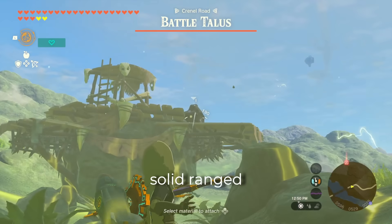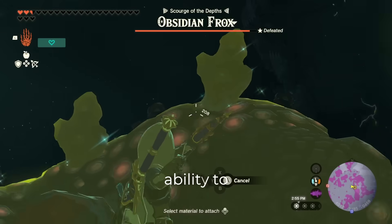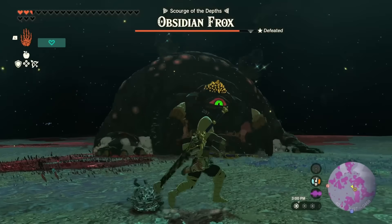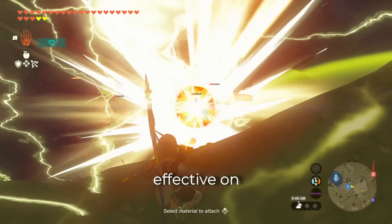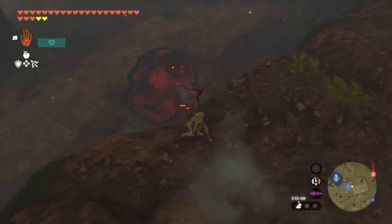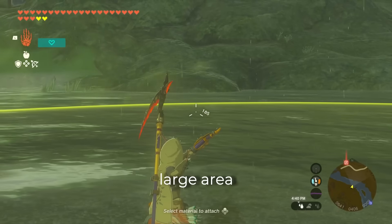She is a solid ranged option against Taluses and Frox. Use her ability to call down lightning on the deposits without needing to be on top of them. She's somewhat effective on Gloom Hands as well, but you will need to use her alongside other options. I tried using her to fish, but the lightning doesn't seem to strike a large area of water.